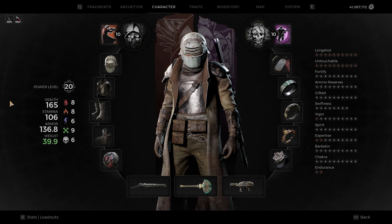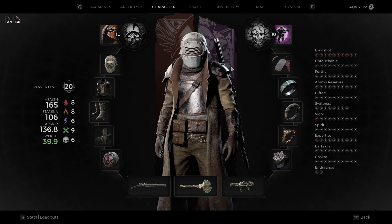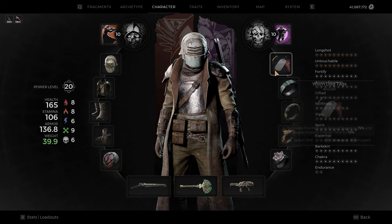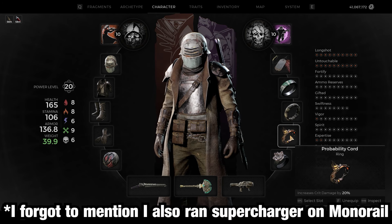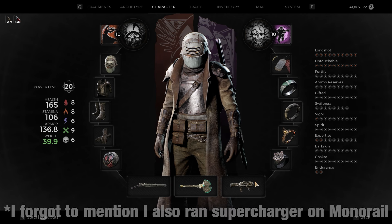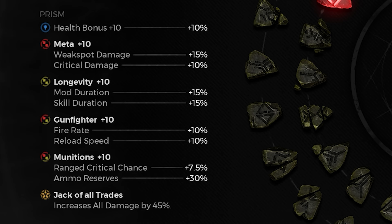Now it's time for the build. Hunter's Focus plus Wormhole allows you to push the damage even further. I ran Worn Dog Tags, Archer's Crest, Akari Warband, Probability Cord, and Ring of Flawed Beauty. For Fragments, I ran Crit Chance, Crit Damage, and Weak Spot Damage. Then there's the Prism.